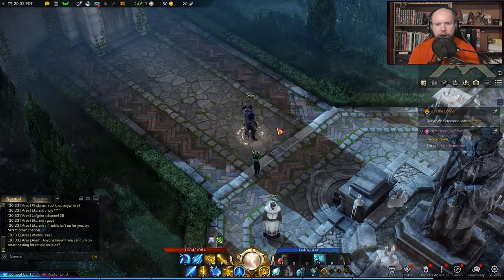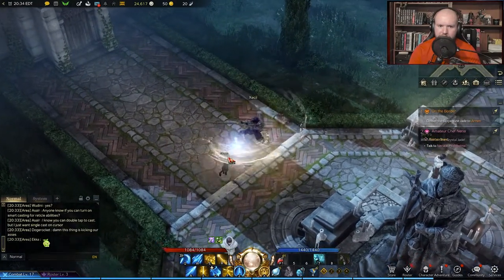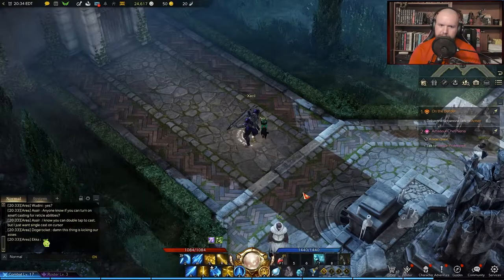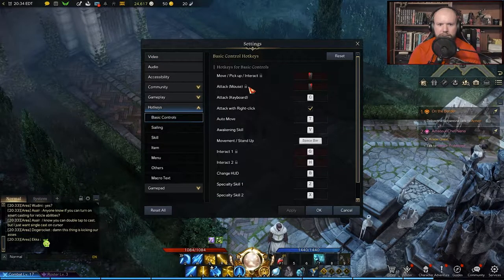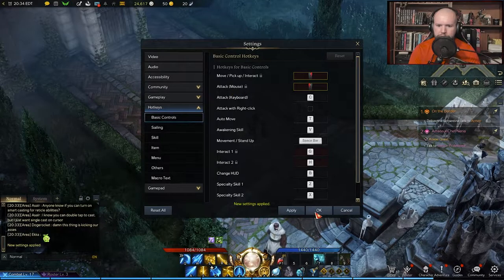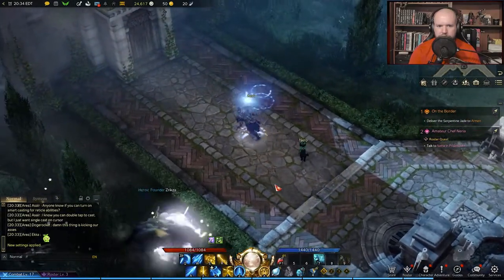So if you don't like your attack on right click and you want to move around with right click and attack with left click, and you don't know how to figure out the settings — when you go into the settings and try to change your controls, it shows locked. Uncheck 'attack with right click' right here and it's going to unlock this. Then you can swap these around — move, pick up — it'll swap it around completely. Now it'll attack with left click and you can move with right click. Simple as that.